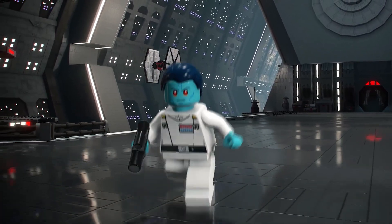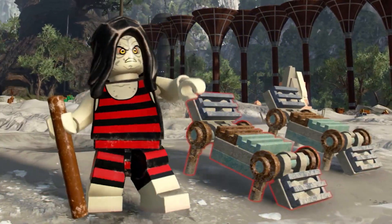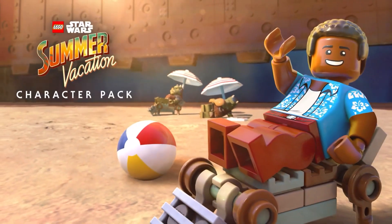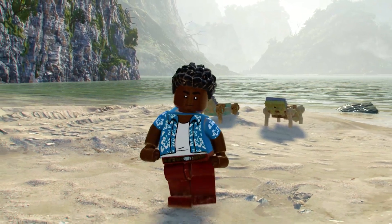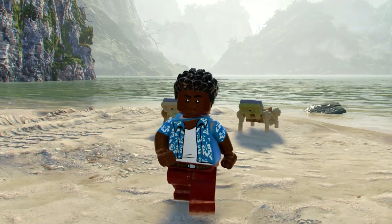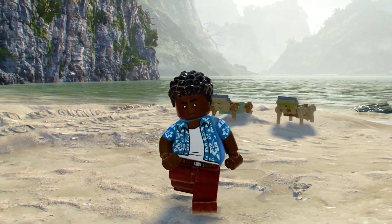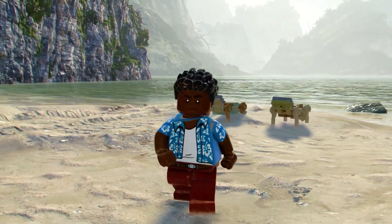The 6th and final DLC pack is the Summer Vacation pack. We have Palpatine wearing his beachwear, which could just be a costume or a brand new character. For Finn, the artwork shows his Episode 7 and 8 style with a flower shirt, but in the gameplay he has his Episode 9 hair from the Summer Vacation special — I'd imagine he'll have the Episode 9 hair in game. It's just a mistake by the artist for the artwork. Like Palpatine, it's probably just a new skin for Finn rather than a separate character.